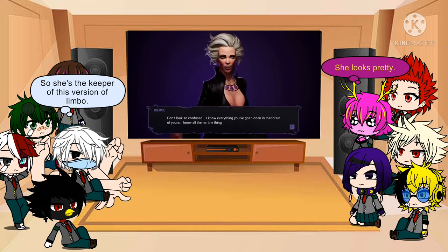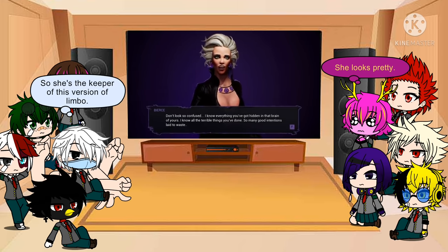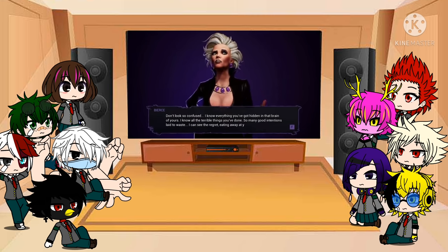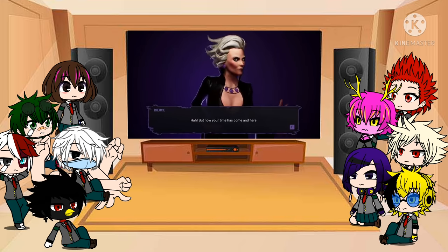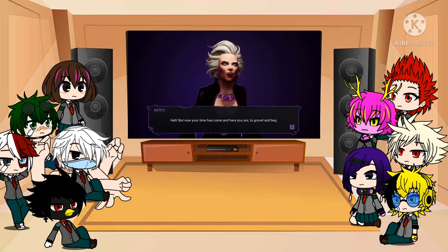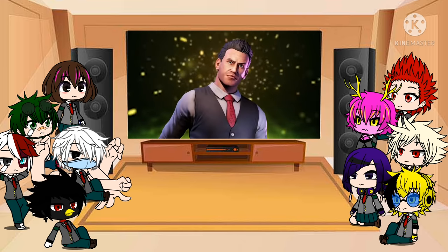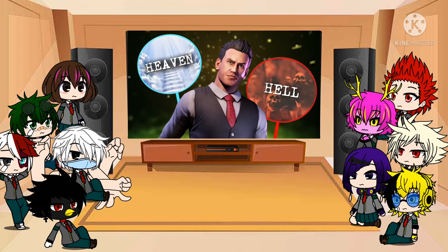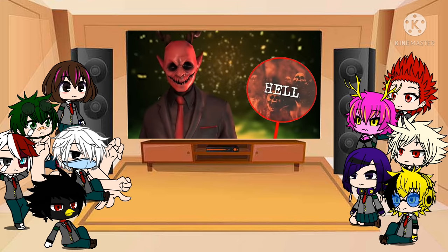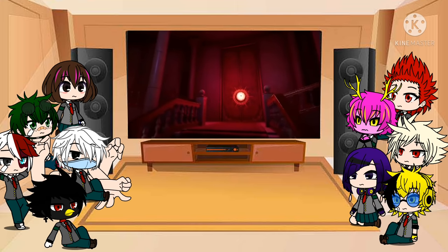Malak speaks: 'I know all the terrible things you've done. So many good intentions laid to waste. I could see the regret eating away at your soul. But now your time has come and here you are, to grovel and beg.' If this theory is correct then it means Doug is trapped in the afterlife between the realm of heaven and hell. Malak would then be a representation of the devil and behind his sealed door lies the gates of hell itself.